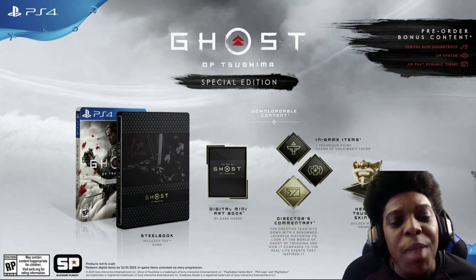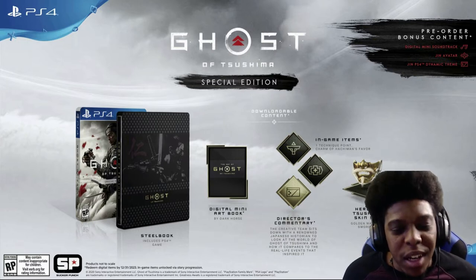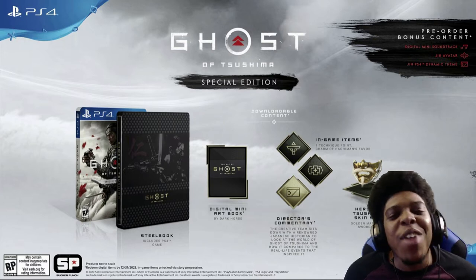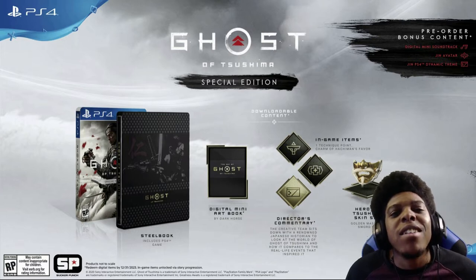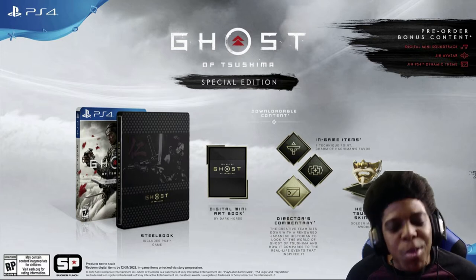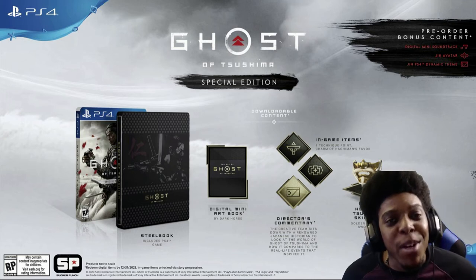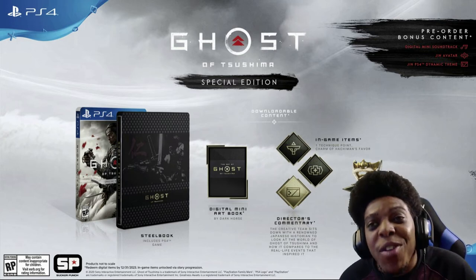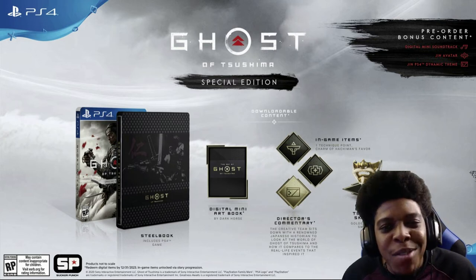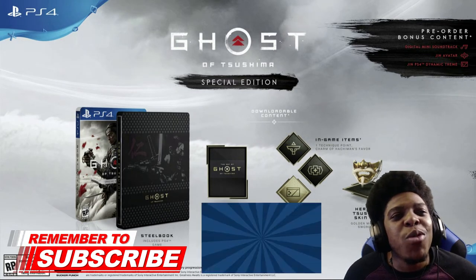The third edition is the special edition, retailing at $69.99. It comes with a steelbook copy of the game as well as a voucher that includes the Hero of Tsushima mask, a sword skin, one technique point, the Charm of Hachiman's Favor, a digital mini art book, and a director's commentary. I'm not totally sure what the director's commentary entails — maybe they talk about what it took to make the game. The only other game I can recall doing something like that is SSX Tricky, but I'm sure many others have done it.